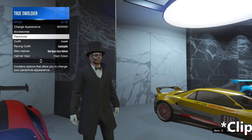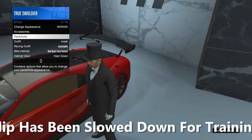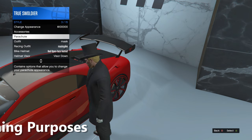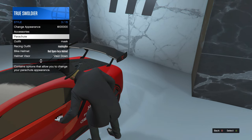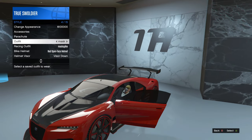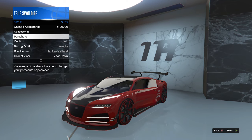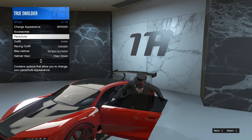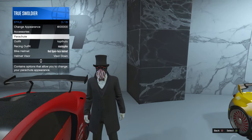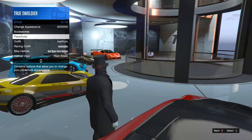This is where the timing is extremely crucial. While still hovering over the word parachute, press Y on Xbox or triangle on PS4 to get into the vehicle. As your character is getting into the car, quickly scroll down and select your masked outfit before he closes the door. As soon as you equip the outfit, scroll back up to parachute — don't click it, just hover — and start spamming Y or triangle to get back out of the car. When he gets out, the hat will now spawn back on top of his head over the mask.